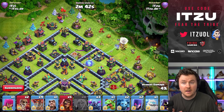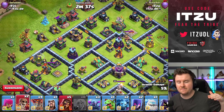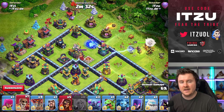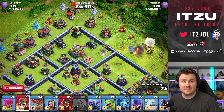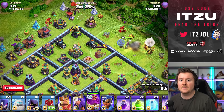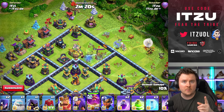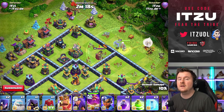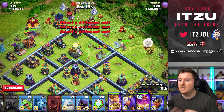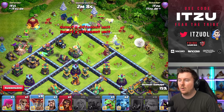Once the Warden walk is done, we get started with the PEKKA, Siege Barracks, and the King. You're just spamming everything into the base and jumping everything through — that's pretty much it. On most bases, you can access the Town Hall with two jumps if they are well-placed. If there's a wall in between and you're missing one wall to jump over, just smash your PEKKA push through one of them; that's no problem whatsoever.